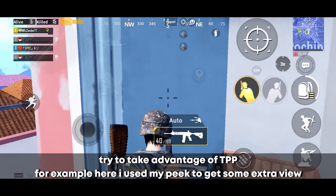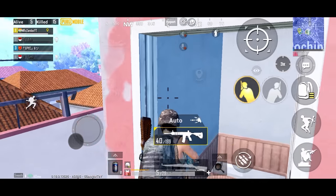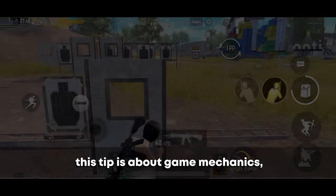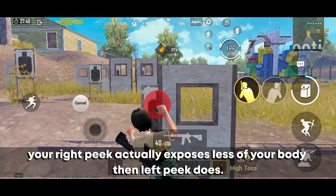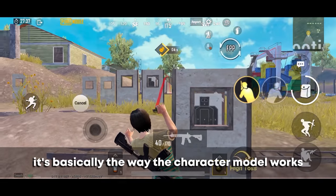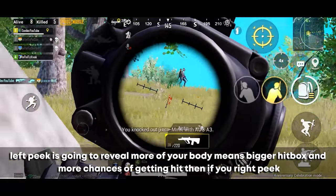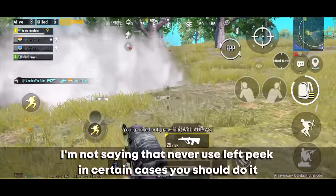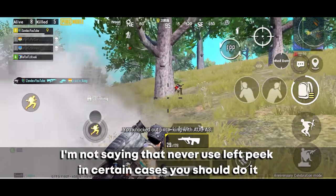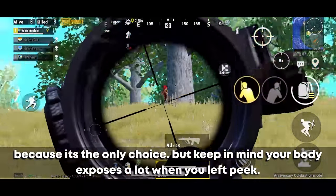Try to take advantage of TPP. For example, use your peek to get extra view to spot a player on top of a house without exposing your body. As a game mechanic, your right peek actually exposes less of your body than a left peek — the character model is designed so that left peek reveals more of your body, creating a bigger hitbox and more chances of getting hit. Right peek also gives more field of view. That said, sometimes left peek is the only option, but keep in mind your body is much more exposed.